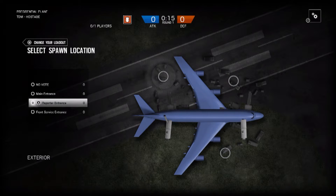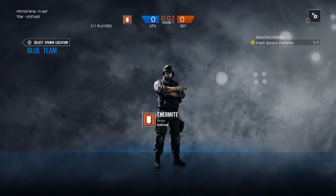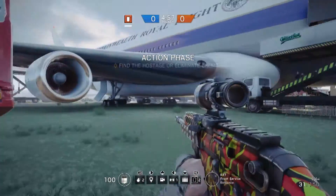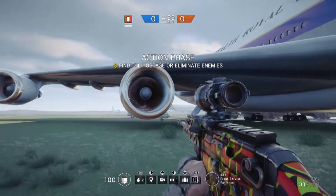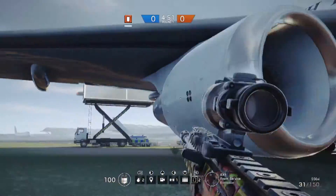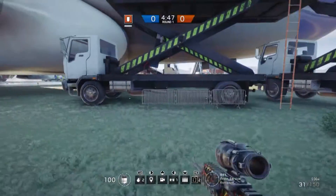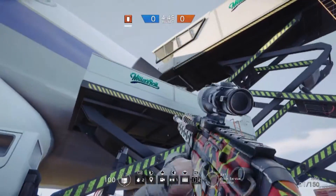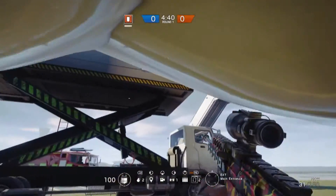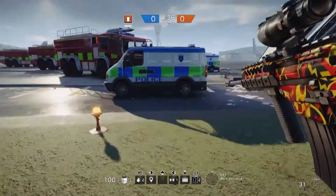The other entrance is all right, not as bad, but Front Service Entrance in my opinion has the most opportunities. For example, you could go out the back and rappel up, or go in the back that way, go up to cockpit, or go straight to the luggage hold.